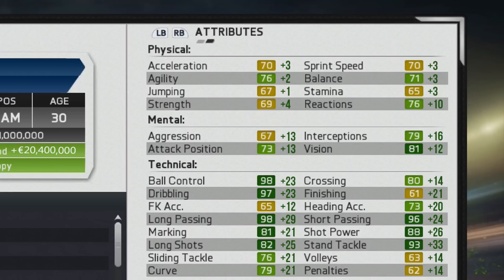Some notable peak attributes: ball control 98, dribbling 97, long passing 98, and over in the right column — short passing 96, shot power 88, and standing tackle 93. That last one is a bit surprising, but I'll talk about his pros and cons in the goals and highlights to follow.